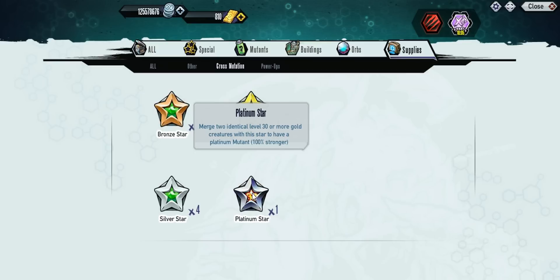The downside is we only get six — that's pretty low. They said they were going to be adding more in; I don't know how much, maybe one a week. There are so many Mutants, so I don't know how many are going to be getting Platinum versions. But for now we only have six.